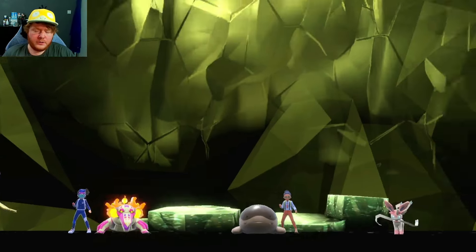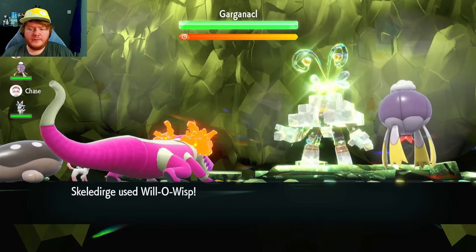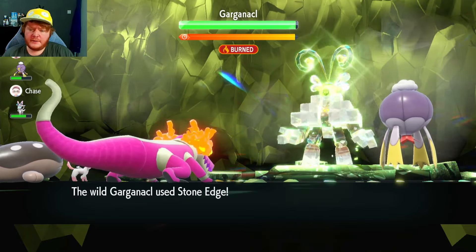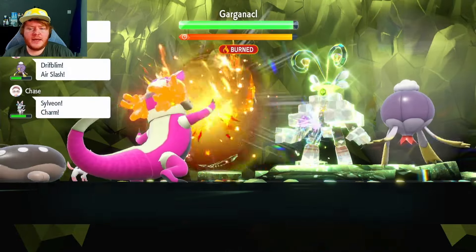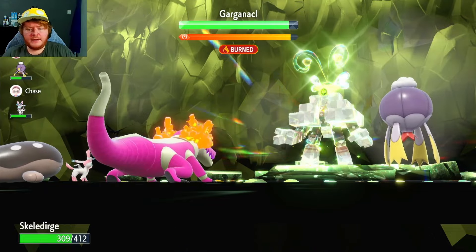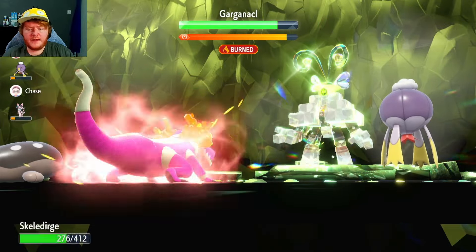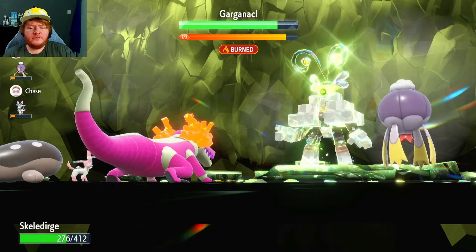No Intimidate users, but we do have a Drifblim who can also burn it. First things first — Will-O-Wisp goes straight out, I do not want to be dealing with those Stone Edges. Now it's not doing as much. We're going to start setting up our Special Attack a little bit. I think at plus two, maybe plus three, we'll use Sunny Day — depends on our health too. Our Special Attack is now on plus two. The only difference with the Throat Spray is that you'd be on plus three now instead of plus two.